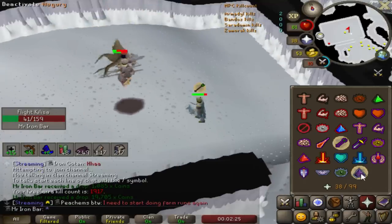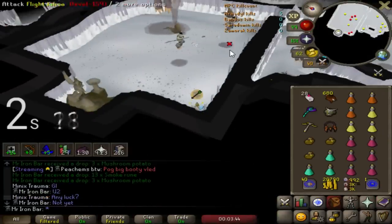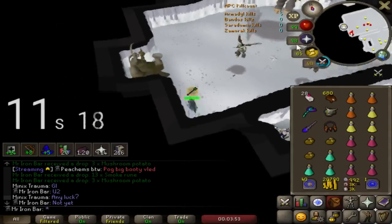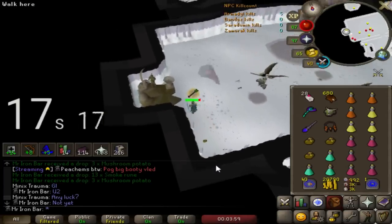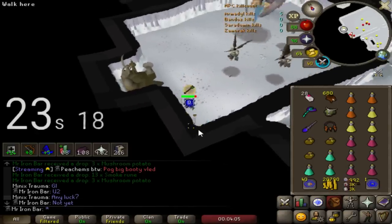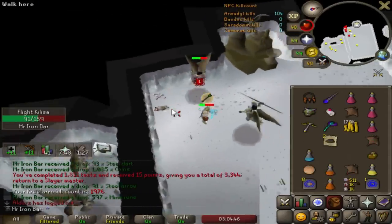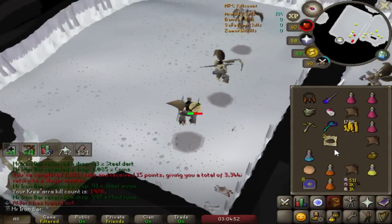They're piling on each other, so that means I can go for a three-way heal. That would be so busted. Come on, get over here, giant chicken - what are you doing? You're trolling. Bruh, what the hell was that. And on the last kill I get some iron runes. 1976 - 24 more kills. Next task I hit 2K.